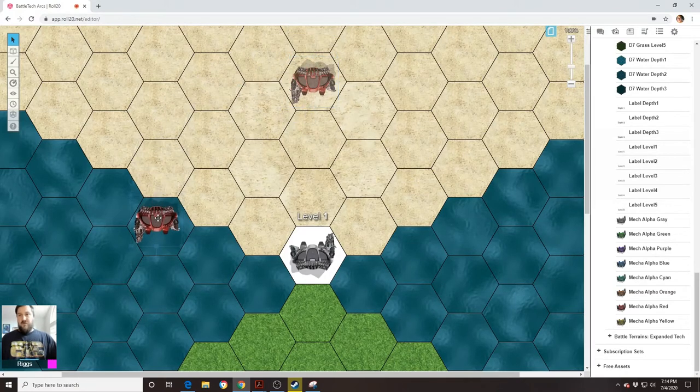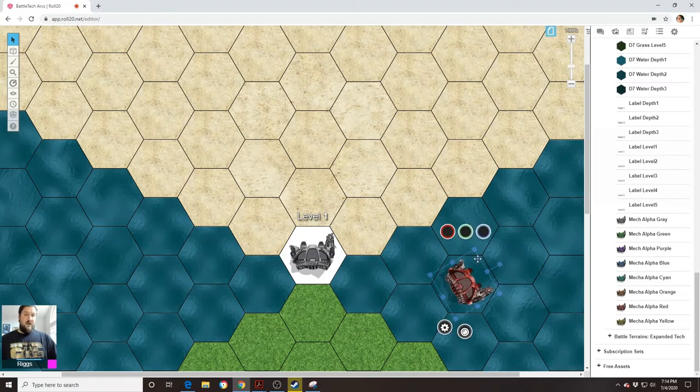If the red mech was over here, the red mech would be in the black mech's left arm and left side firing arc. In which case, the black mech can only shoot at the red mech with weapons mounted in its left arm. The same thing applies to the right side firing arc — the black mech can only fire at the red mech with weapons mounted in its right arm.